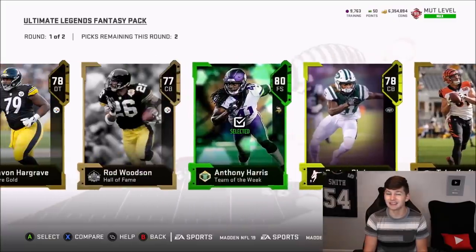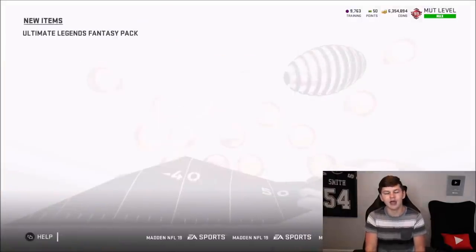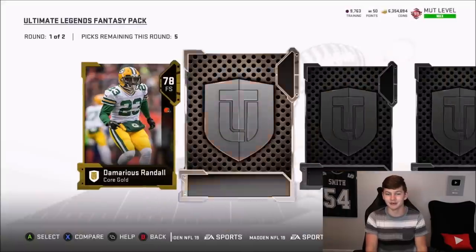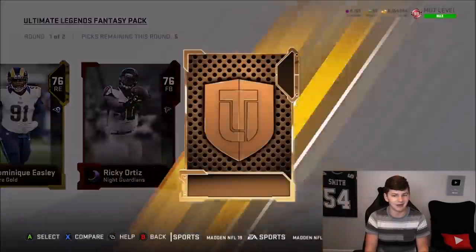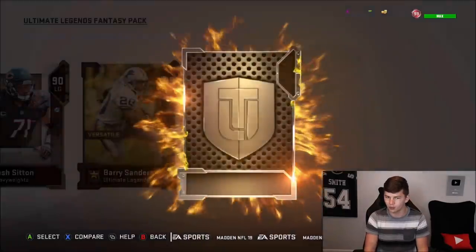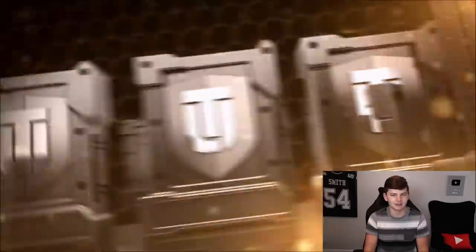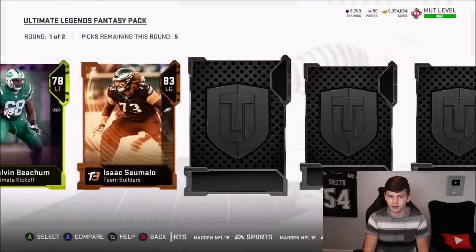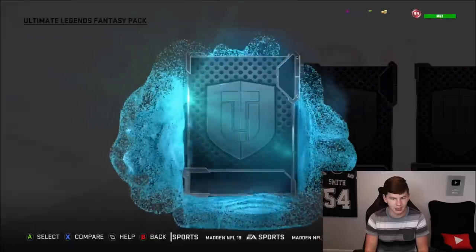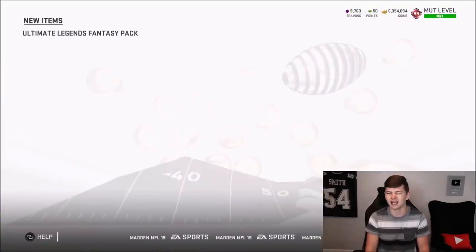With 25 packs remaining, you guys probably won't see every single pack so you may just tend to see some highlights. We get a 96 overall Howie Long. If I don't pull a full Ultimate Legend or something glitchy, you won't see too many highlights. We get a 95 overall Sean T in round one. We'll keep showing every pack as long as we keep getting good pulls — 94 Greg Little.